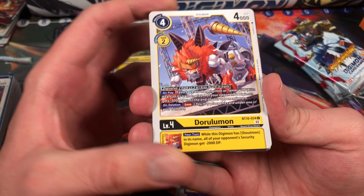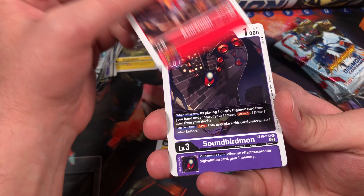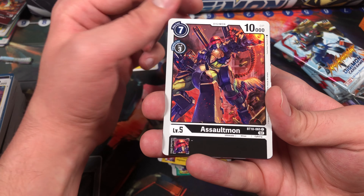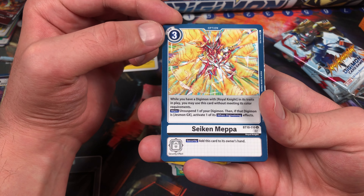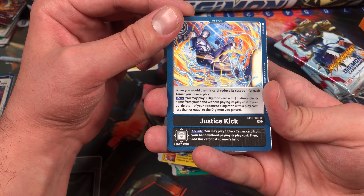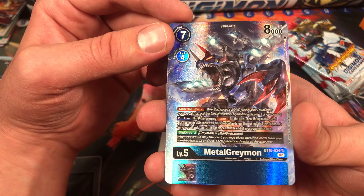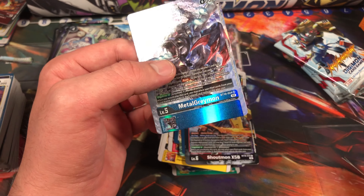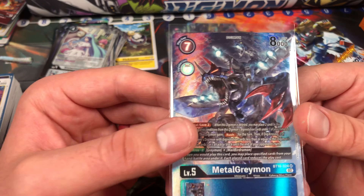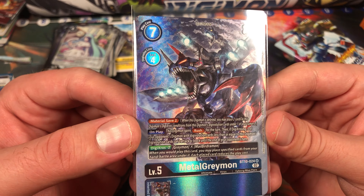Next pack — Dorulamon, Kokuamon, Asuramon, Soundbirdmon, Brachyomon, Kiyubimon, Assaultmon, Secondamon, Canonjuramon, Justice Kick, Shoutmon Xros5B, and ooh — MetalGreymon Alternate Art! Oh, that is a pretty card, oh my! Look at that — it looks so gorgeous. I'm glad I got this one.